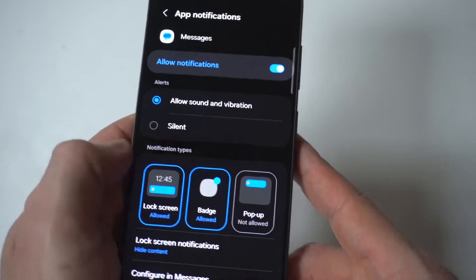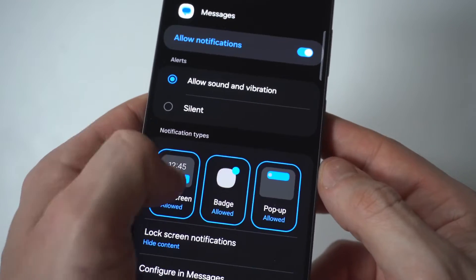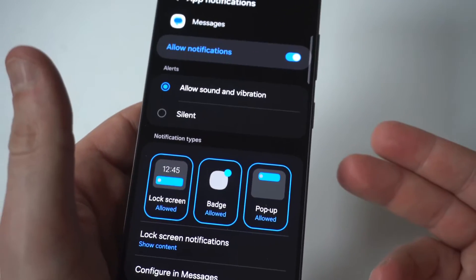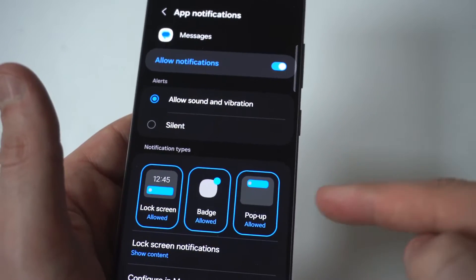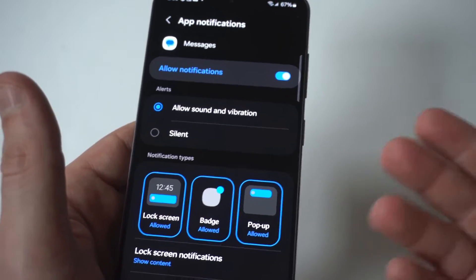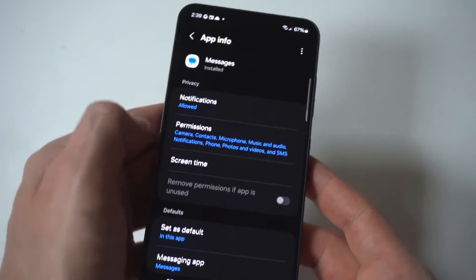When you do that, you're going to see three different options: Lock Screen, Badge, and Pop-Up. You can tap on these one at a time and it will disable them. You could also just click the top button where it says Allow Notifications and turn them completely off. It's really up to you, but this is where you can adjust it. You can do both message app options on here.